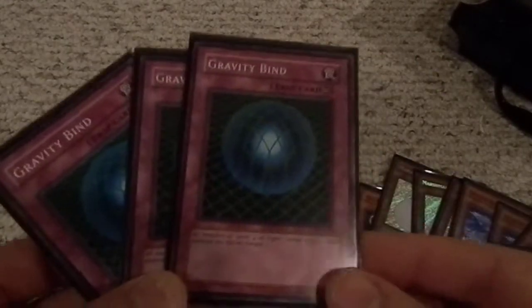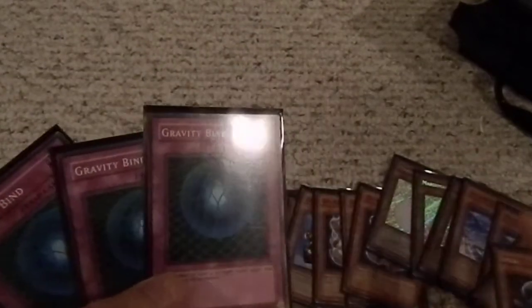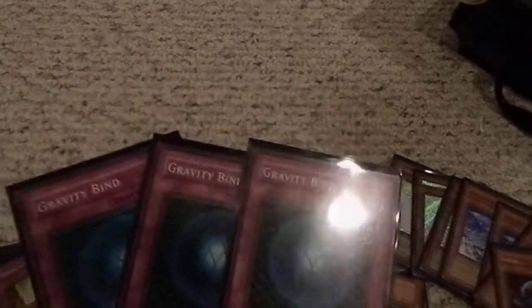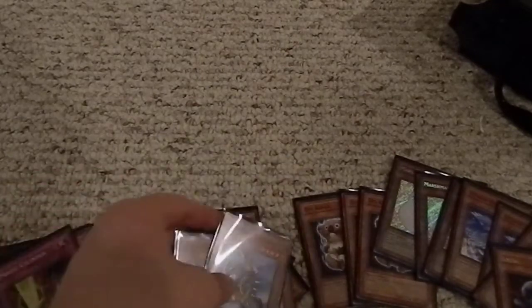Three Gravity Binds — all monsters of level four or higher cannot attack; their positions may still be changed. All monsters in my deck are level four or less anyways, and I could really probably do without most of them. All monsters of level four or higher can't do anything — that only affects my opponent, because none of mine are level four or higher. Except Gear Golem, which is four — I could do without him. The rest are all one, two, or three.